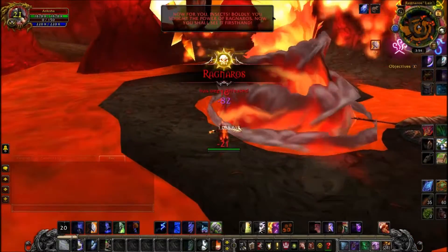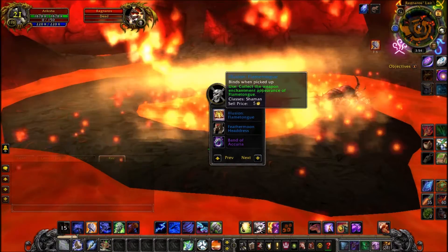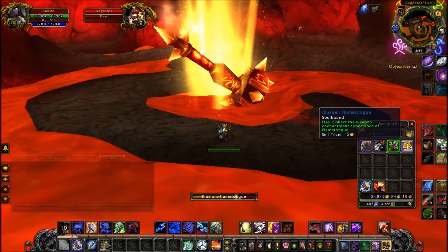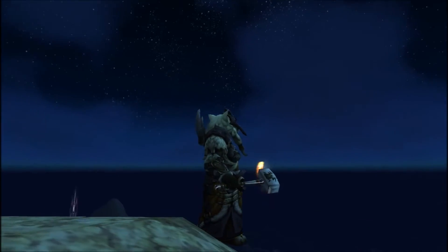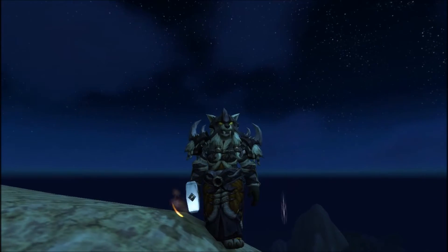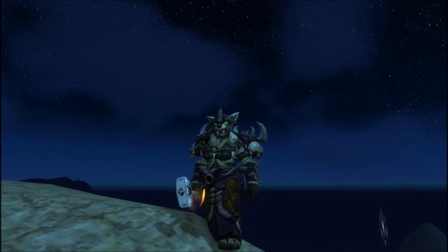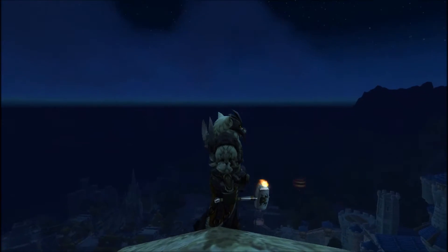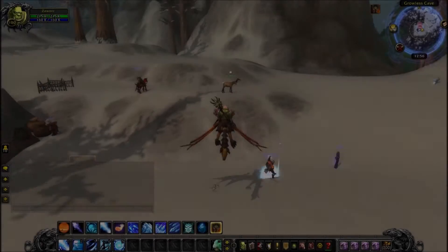For the next illusion we have Flametongue. This drops from Ragnaros in the Molten Core and is shaman exclusive, so it won't drop for you unless you are a shaman. I've only got one shaman and it took me quite a few weeks to get this to drop. It's pretty old and pretty basic — nothing special in my eyes — but it is worth mentioning that shamans get very special treatment when it comes to these weapon illusions. There will probably be at least one shaman-exclusive illusion per video, so keep an eye out if you have a shaman.